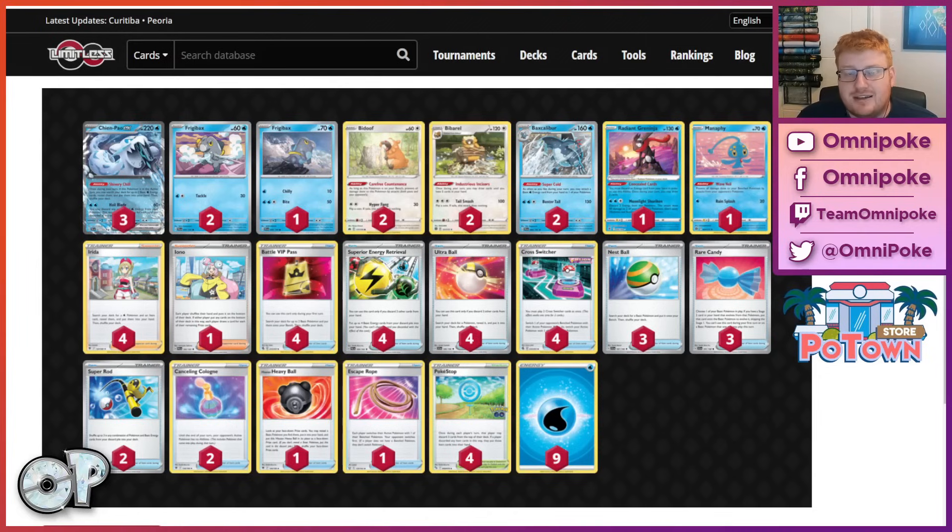That's the main incentive around this decklist, where you almost always will only be putting down one Chen Pao EX at a time, so that you can manipulate the prize trade favourably, with your multi-prize combinations, be it with your single prizes or with Chen Pao simply racing other multi-prize Pokemon.